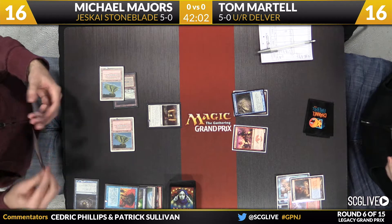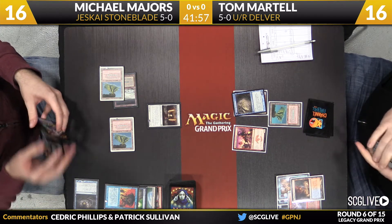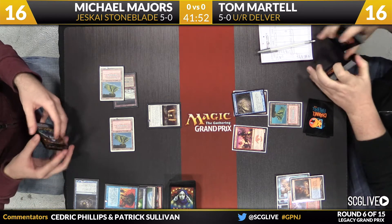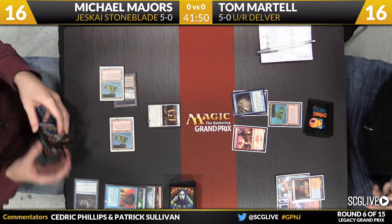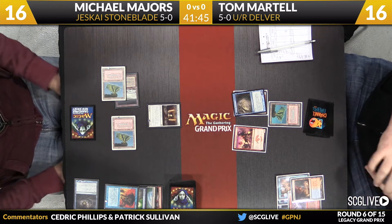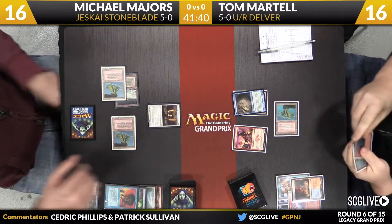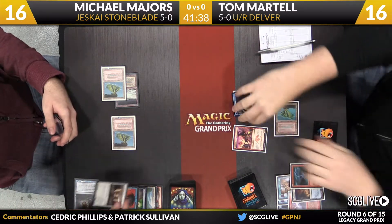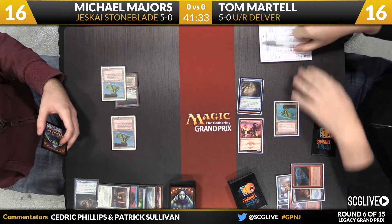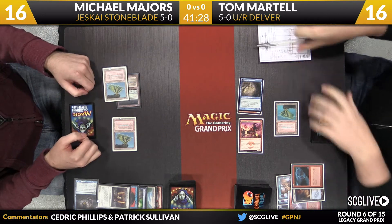Martel going to sacrifice the Scalding Tarn, search up the Volcanic Island. Michael's hand — not a lot of leftovers, just a Batterskull and a bolt, facing down two threats. Tom proving the merits of the argument he made earlier: if the Stoneforge just dies in the Blue-Red matchup — there's Lightning Bolt, making it just die. Three in the air, Swiftspear — three spells were cast. That's an attack for seven. That's a healthy turn. And all of a sudden we're heading back Majors' way.